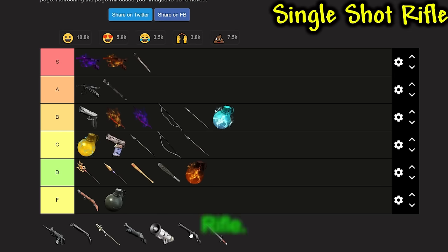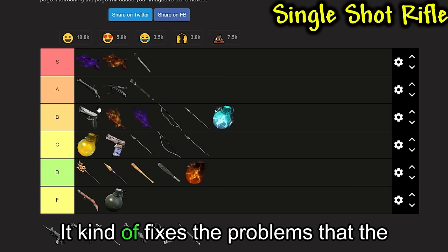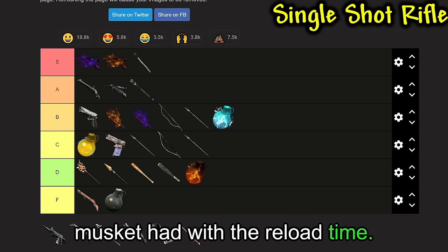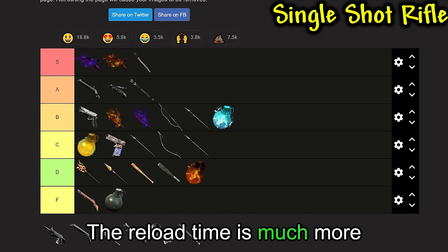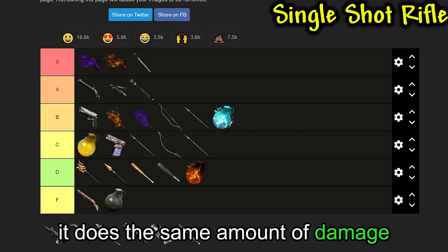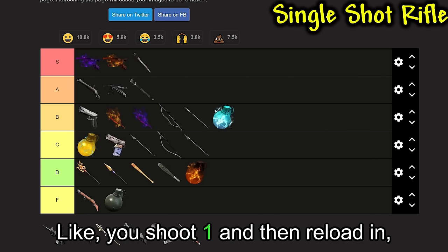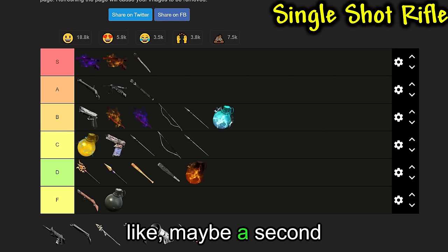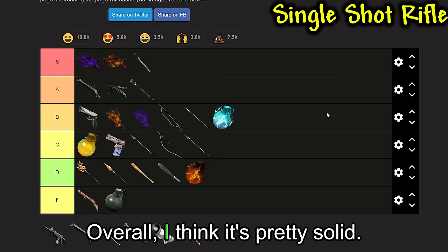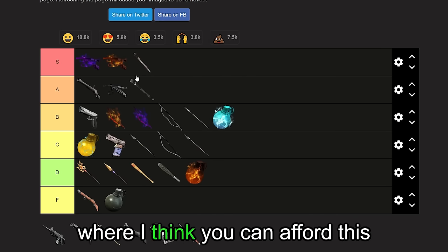Next up, we have the Single Shot Rifle. I think this is a pretty solid A tier. It does really good damage and kind of fixes the problems the Musket had with reload time — the reload is much more manageable now. It does the same amount of damage as the Musket, but you shoot one and reload in maybe a second, then continue on. You're also at the stage of the game where you can afford this ammo. Overall pretty solid, no complaints.